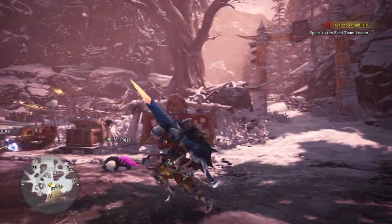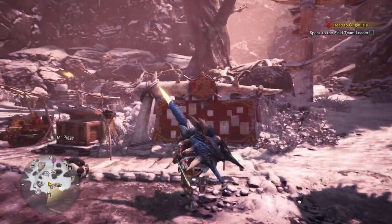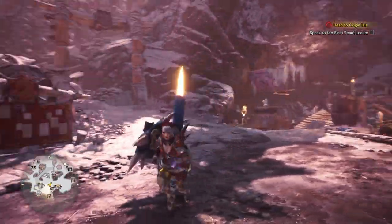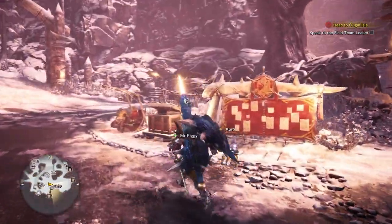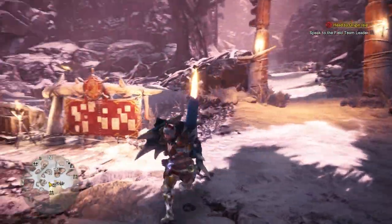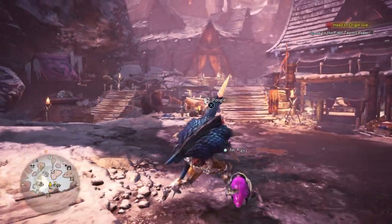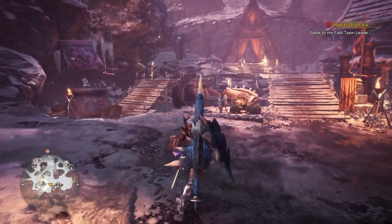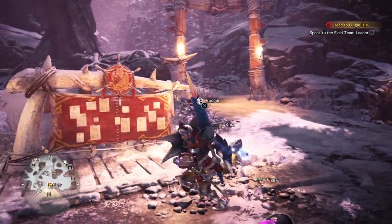I've got Master's Touch now and it is glorious. However, I don't have very good decorations at the moment - no god-tier decorations like weakness exploit, vitality, critical vitality, etc. We're going to farm for those later. I'll show you a good event you can repeatedly do post-endgame where you hunt a Zinogre, but I won't talk about that now as it's spoilers for new players.